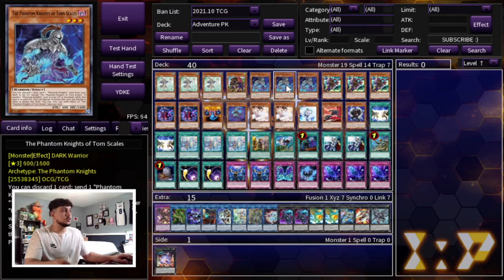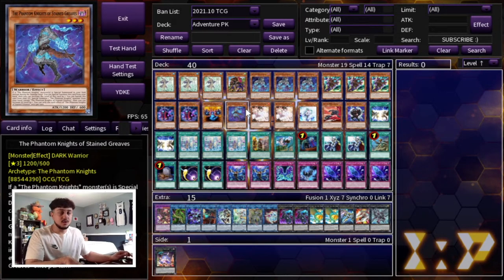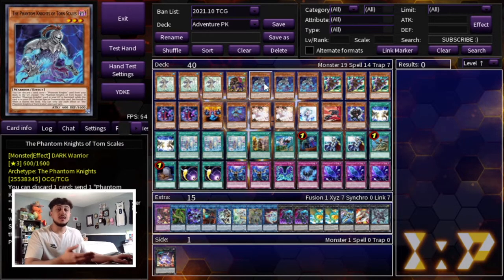For the PK engine we're playing triple Torn Scales, triple Silent Boots, double Ancient Cloak, one Ragged Gloves, and one Stained Greaves — pretty much the standard PK engine. Keep in mind that with the Adventure Engine you cannot activate the effects of normal summoned monsters. So how are you using Torn Scales? You're going to send it to the graveyard, summon it from the graveyard, and then use its effect. Torn Scales gets around the Adventure Engine restriction because it doesn't need to be normal summoned to get the effect — that's why this deck is so synergistic.